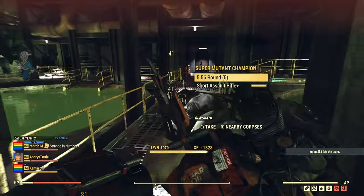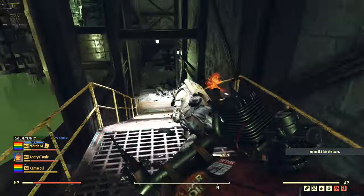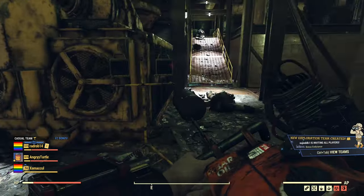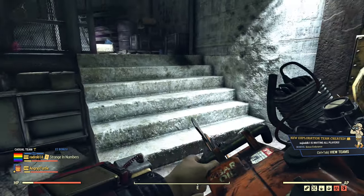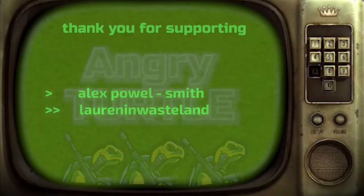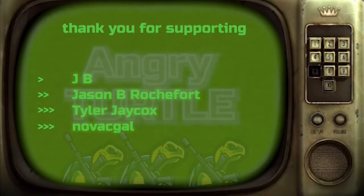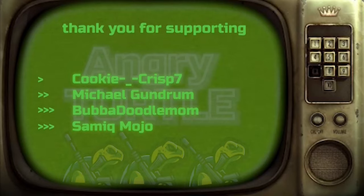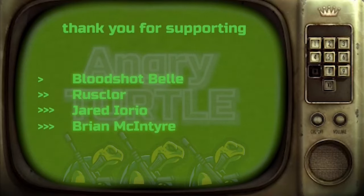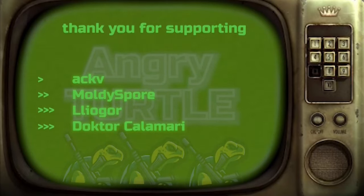That's just the Bethesda engine for you — the amazing creation engine. This totally different behavior between first-person and third-person was reported many times on the public test server, so at some point it will probably be patched. Interestingly, it does not apply to every single automatic melee weapon — it basically applies to the chainsaw and auto-axe. In the case of other weapons like the drill or buzz blade, the damage is the same in first-person and third-person.